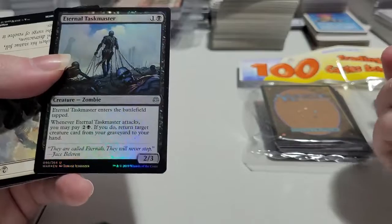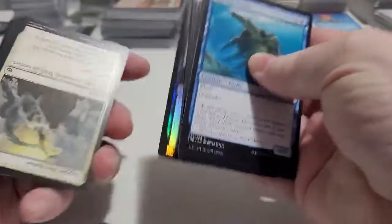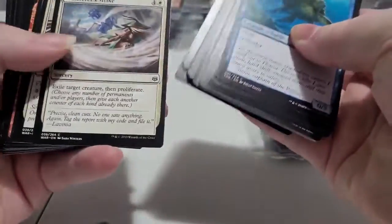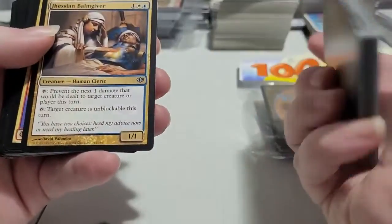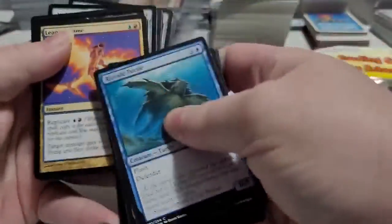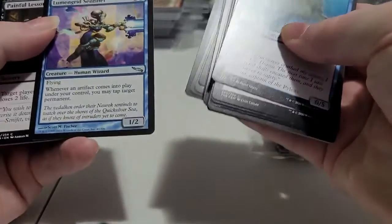We got an Eternal Taskmaster from War of the Spark — that's kind of cool, it's a foil. Top of the statue, Wandering Strike, Burn Bright. That might be one — I don't think so, but. So we do have a good random number of cards in here.